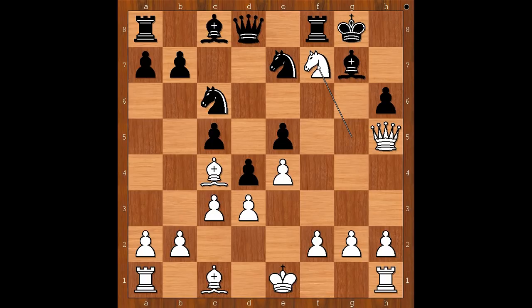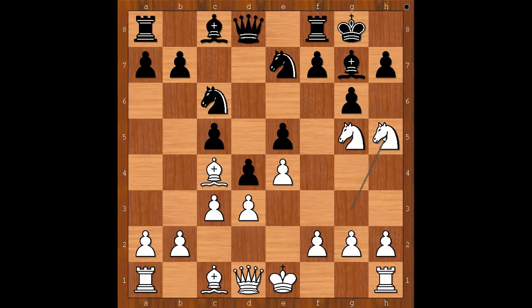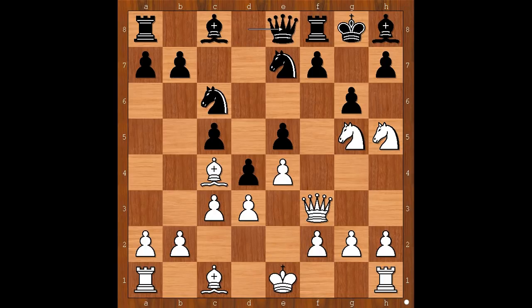Back to our game. Van Geet played bishop to h8, preserving the dark-squared bishop. Perhaps b5 would be an interesting try. Back to our game — bishop to h8, queen to f3, more pressure on the pawn on f7. Queen to e8.